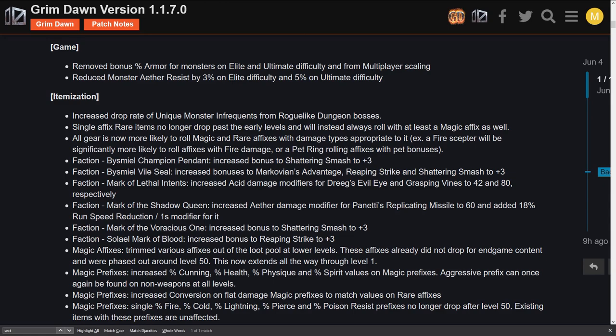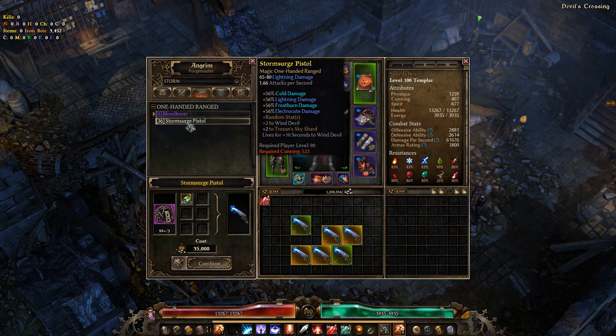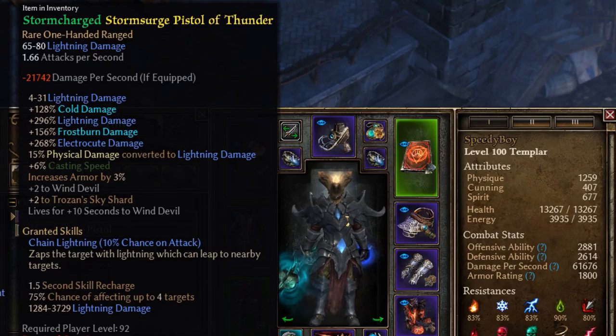The wildest change in this patch is the new smart loot they have implemented onto item drops. Reading directly from the patch notes: all gear is now more likely to roll magic and rare affixes with damage types appropriate to it. In the example they use, a fire scepter will be significantly more likely to roll affixes with fire damage, a pet ring with pet bonuses, etc. I did put this to the test at the blacksmith — seems like it works. In roughly six crafts, I made a storm-charged, storm-surge pistol of thunder. It might not be a double rare, but those are some pretty fitting stats.